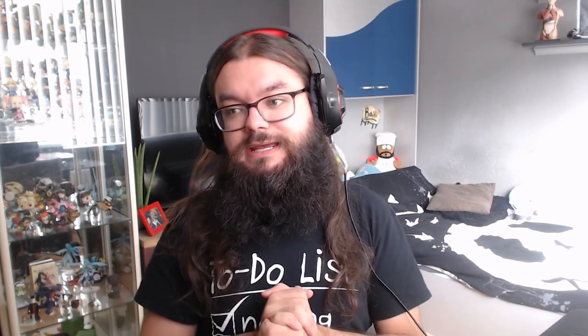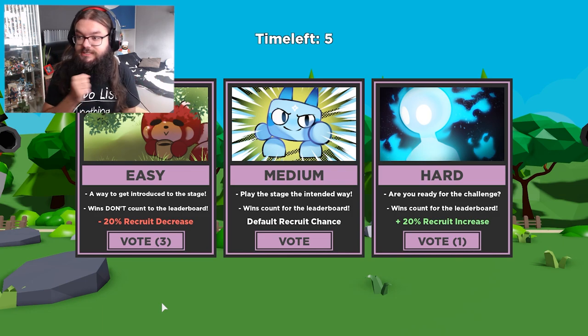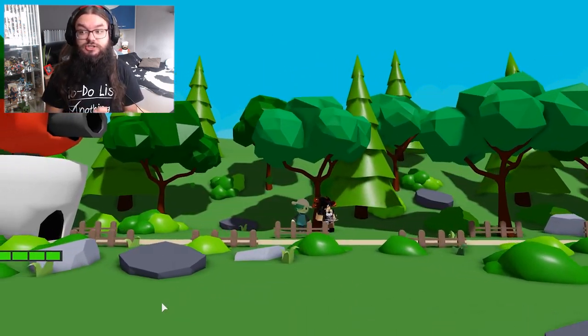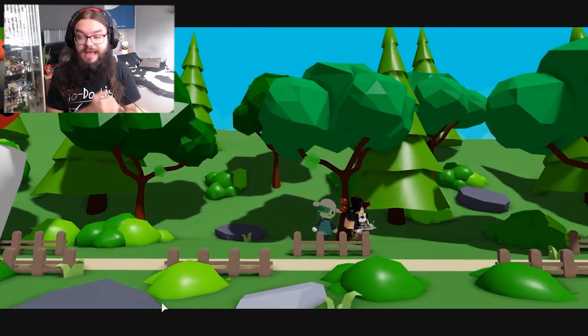Now is the time to actually grind for skins and Buddies. If you are wondering how to get Buddies, it is very simple. You just go into a match and pick between easy, medium and hard. If you only have Donnie, I suggest that you go into easy mode.